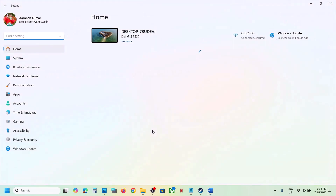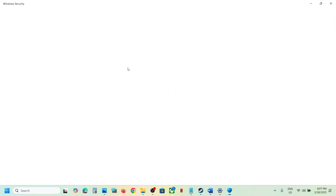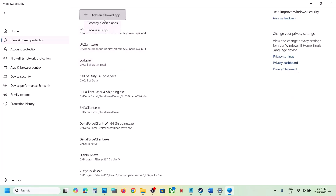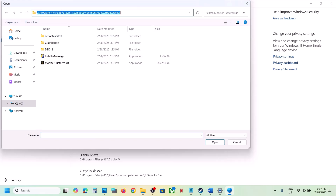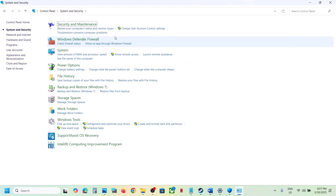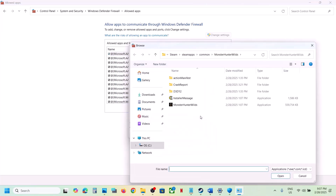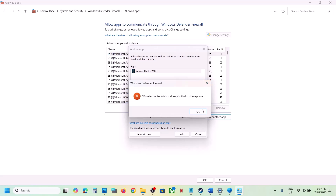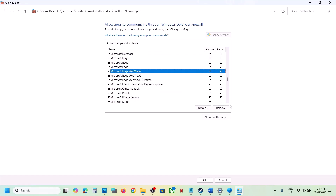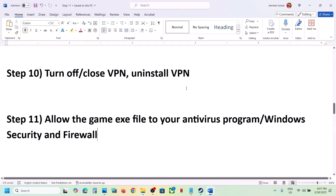If you're using Windows Security, go to Windows Settings, Privacy and Security, then click on Windows Security. Click on Virus and Threat Protection, scroll down and click on 'Manage ransomware protection', then click 'Allow an app through Controlled Folder Access', click Yes to allow, then click 'Add an allowed app', browse all apps, go to the game installation folder, select the game EXE file, and click Open. Then go to Control Panel, System and Security, Windows Defender Firewall, click 'Allow an app or feature through Windows Defender Firewall', click Change Settings, click 'Allow another app', browse and select the same EXE file, click Open, and click Add. Once the game is added, launch the game and check.